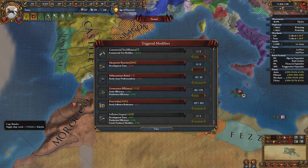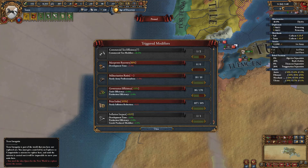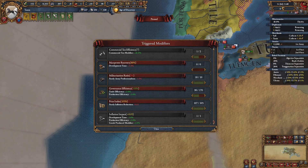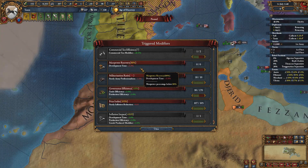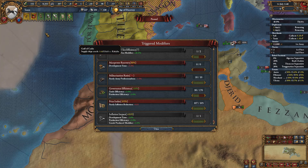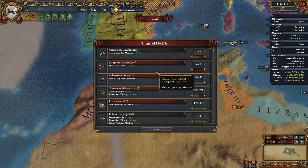If we can get manpower above 80%, we get rid of the penalty to development. I remember having this at 99% and getting a bonus to development time, so keeping manpower high matters.